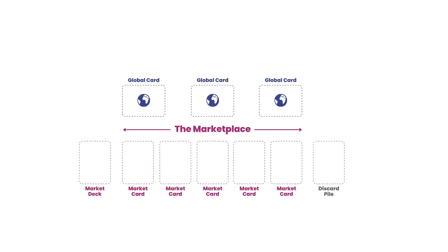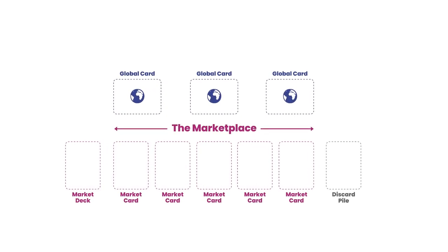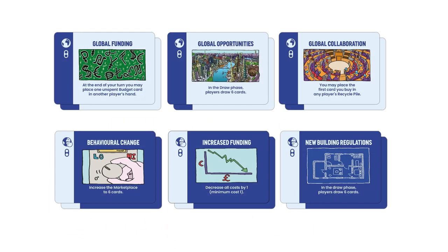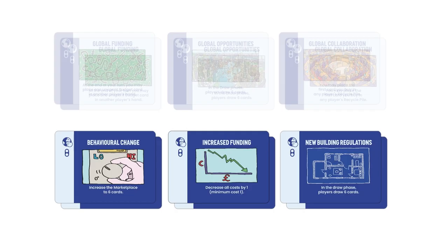Now that each player has their draw deck sorted, it's time to create the shared marketplace. This should be laid out where all players can see it, along with the board. The first thing to do is select which set of global cards you're going to use. Global cards represent the decisions and actions of the world at large. There are two sets of six global cards in the game: collaborative/solo and competitive. Only one set will be used each game.